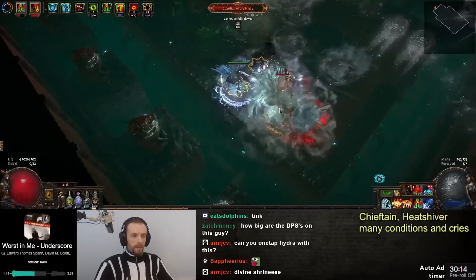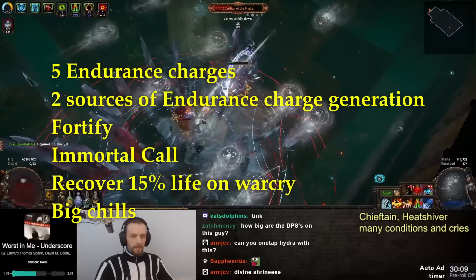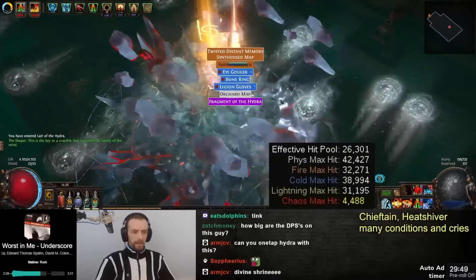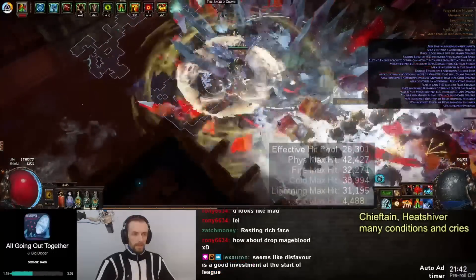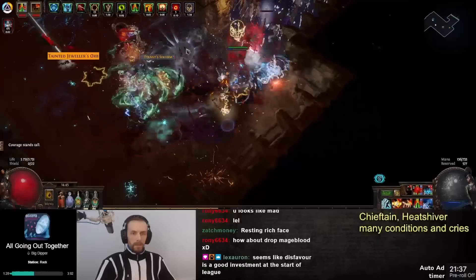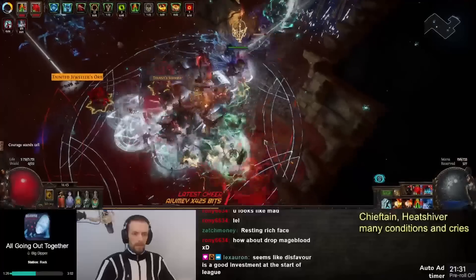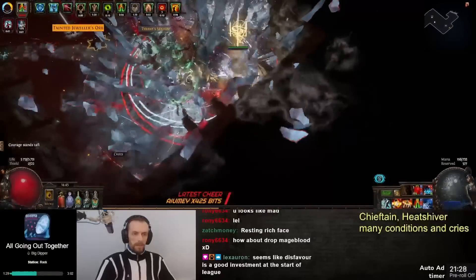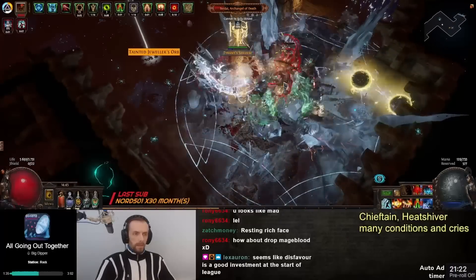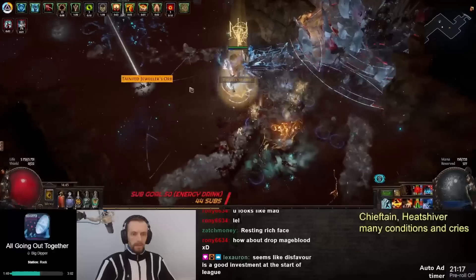I don't really have a lot of HP but to my surprise I do feel pretty tanky. I have two sources of endurance charge generation and I'm running at 5 or 6 endurance charges max. I also have Immortal Call on left click, I have Fortify, and I have really strong freezes — only end-game bosses cannot fully be slowed down. Each time I use a warcry I recover 15% of my maximum HP. I'm also using Taste of Hate, which means physical damage from hits is taken as cold.